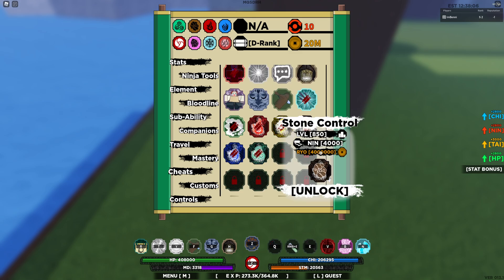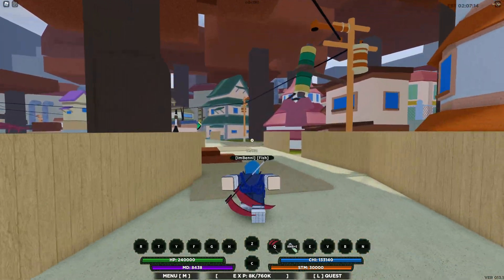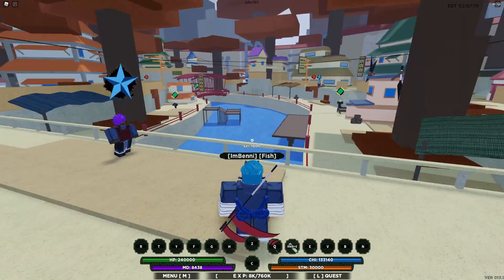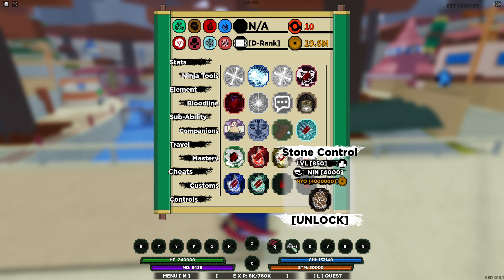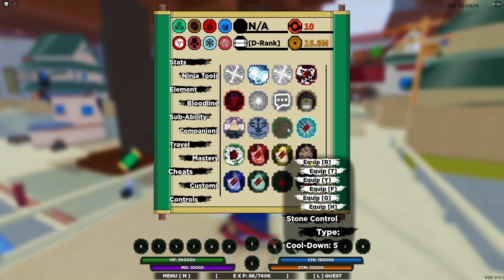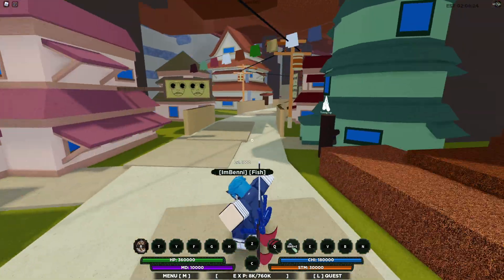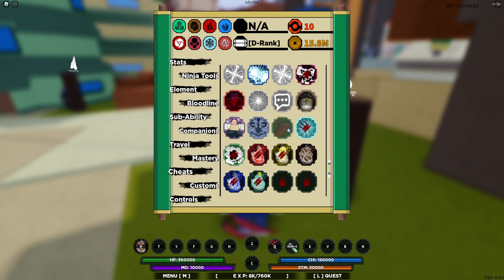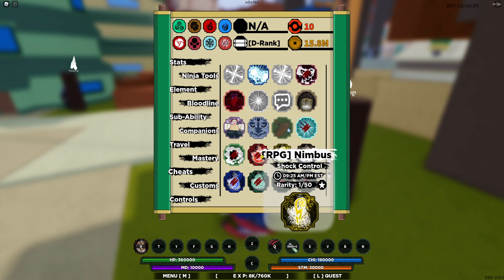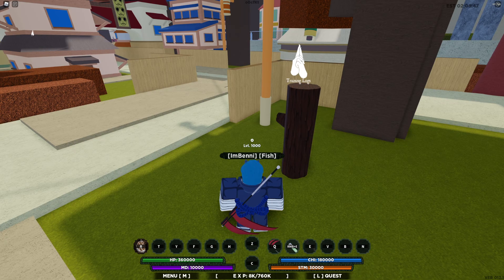It costs 4 million, and you need to be level 850 with 4000 inches. I couldn't use it at first but now I'm max level again so I can just purchase it. There it is — level 850 and 4000 inches. Let's unlock it, equip it on R, and head to the training logs to check it out. When a control is activated, it drains chakra to keep it active.